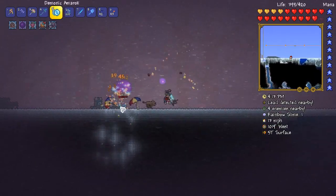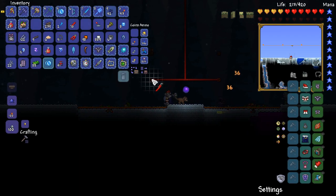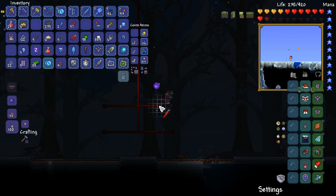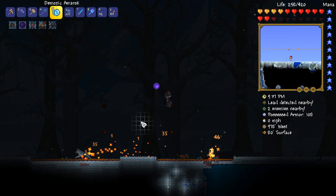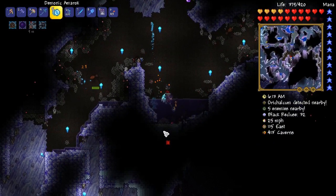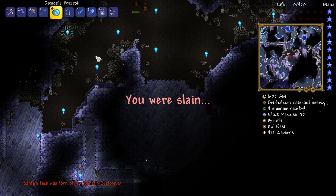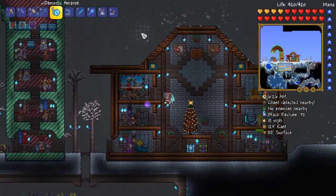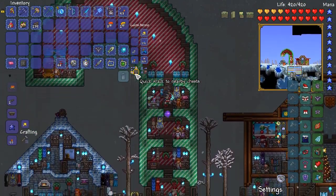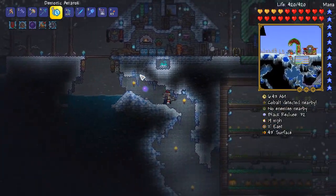We haven't seen a rainbow slime in a very long time — holy crap! We're in the process of wiring up these Super Dark Traps. I've got them floating in the air so they'll do damage to the big boss enemies like Santa NK-1 and the Everscream boss, and even against Morning Wood in the Pumpkin Moon. Let's give it a quick test run — that's looking good! How the heck did I not notice that explosive trap before? I've been in the Spider Biome so many times and never came across that explosive trap. That's hilarious.